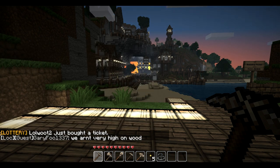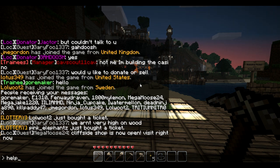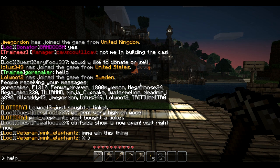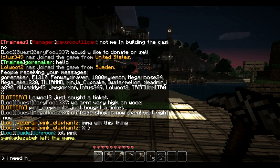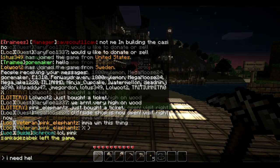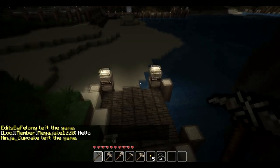Another thing to know about the new chat: if you say anything with the word 'help' in it, that will automatically go to the guides. The guides are on the server to help new players, or anyone who needs help with questions or information. So if you just type 'help,' or any statement with the word 'help' in it, it will automatically go to the guides. That's a quick bit about the new chat system.